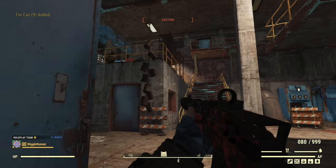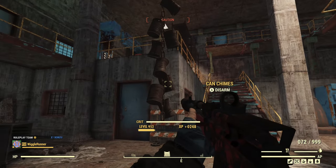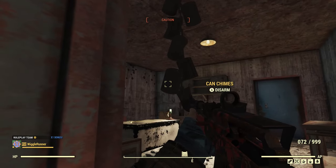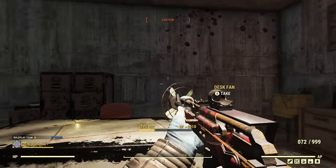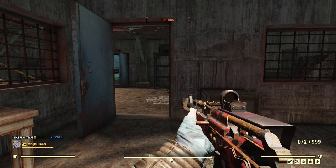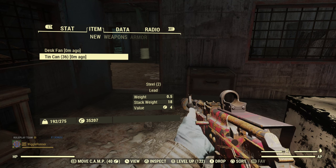Then inside the door — looks like someone may have been here recently. There's a super mutant up top, we'll shoot him. Then there's another can chime here, so that's number three. And just inside this door is number four. I've picked up 36 ten-cans, so that's 36 lead. That didn't take very long at all.